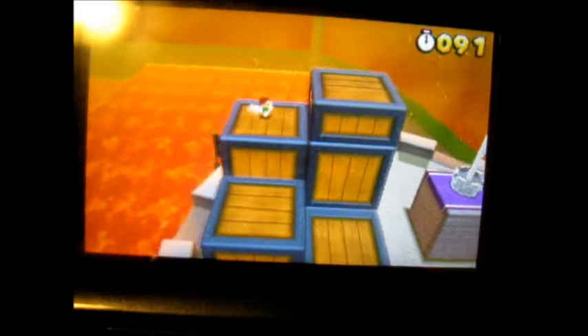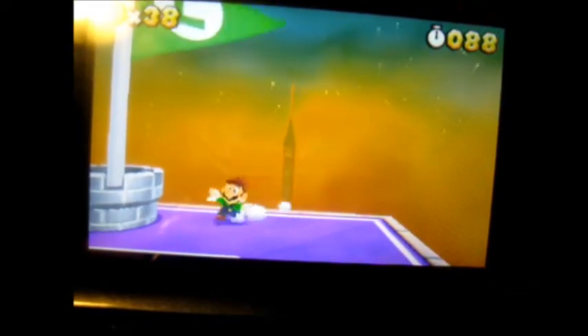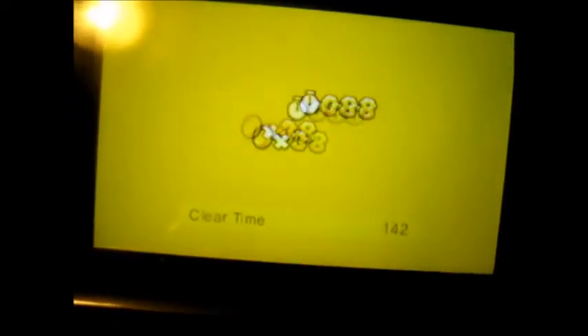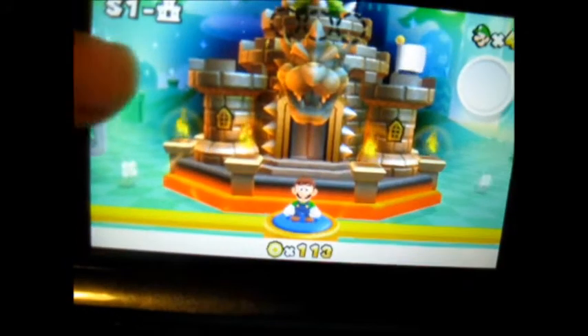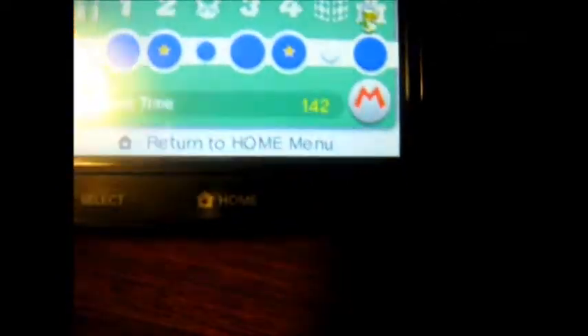I'm Luigi right now. You can walk him. What you have to do, guys — I'll show you guys in the menu. Clear the course. I just want to show the audience something. What you have to do is do special worlds and then do the castle, and then finish it. And after that, there'll be an M — it's between Mario and Luigi. See Mario right there? And then there'll be an L right there.